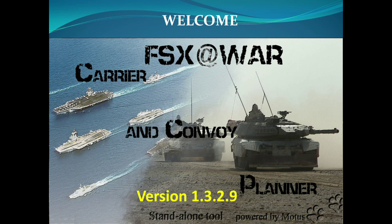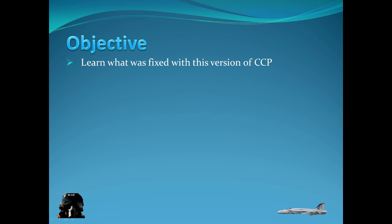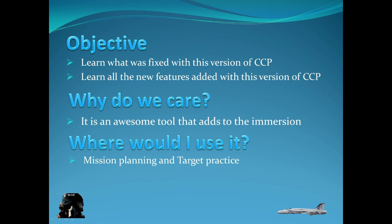So let's get started. The objectives are to learn what was fixed in this version of CCP and learn all the new features added. Why do we care? It's an awesome tool and it gives you a lot of immersion in your flying. Where would you use it? In mission planning or target practice, and it would also be a good addition in conjunction with FSX at War version 1 when it comes out.